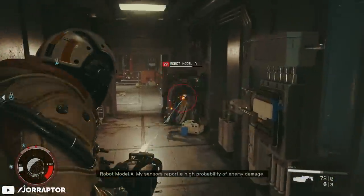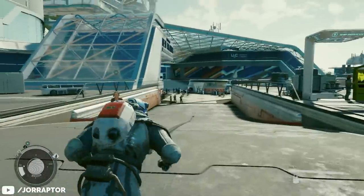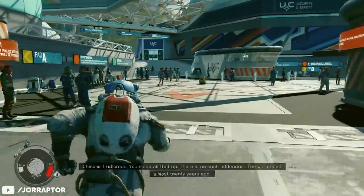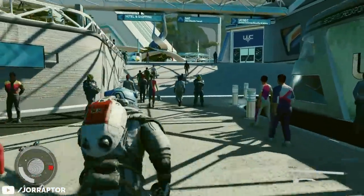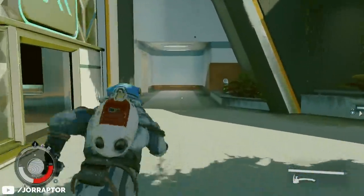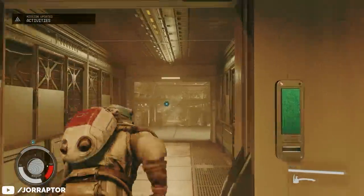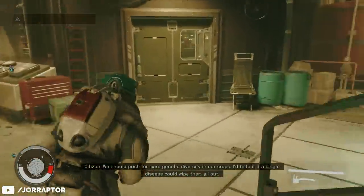It's also really good against robot enemies, and you can easily get it early on. In New Atlantis, go from your spaceship to the left like this, then run straight until you see the Terra Brew. Next to that you'll find an elevator to go to the Well area. When exiting the elevator, go to your right and enter the armor and weapon store.